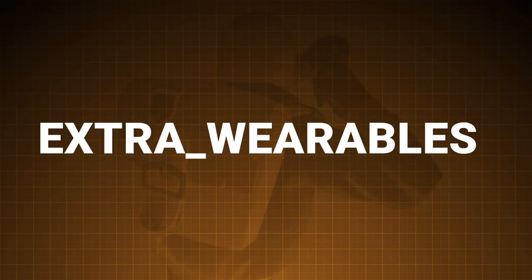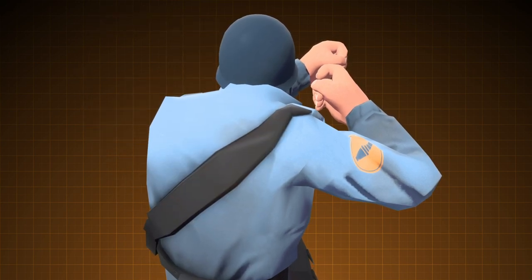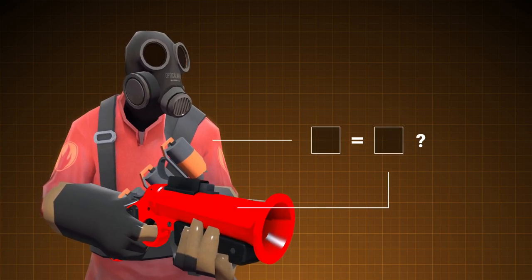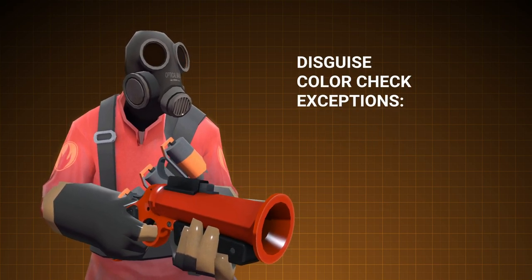For extra wearables, they do actually spawn but they just get deleted immediately. Every time the game spawns any item, it double checks to make sure that the item it just gave you also matches your team. The problem is that they've made an exception for disguises, but only when it comes to normal wearables and weapons.